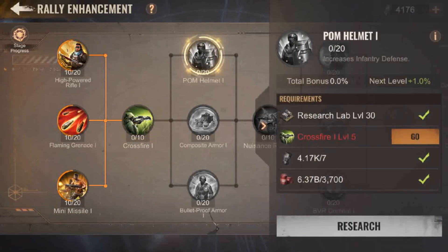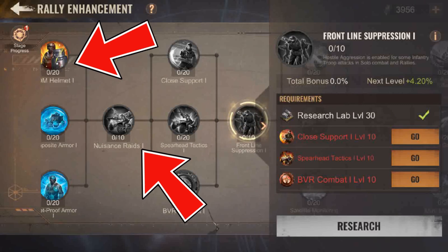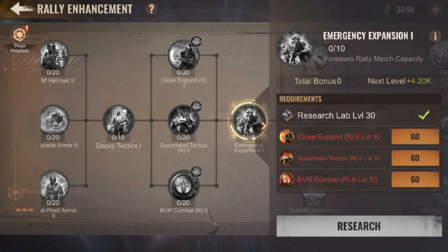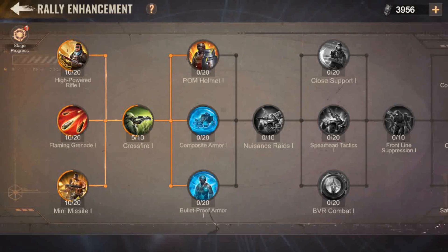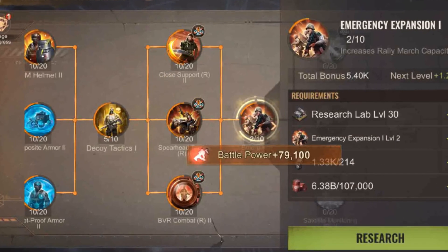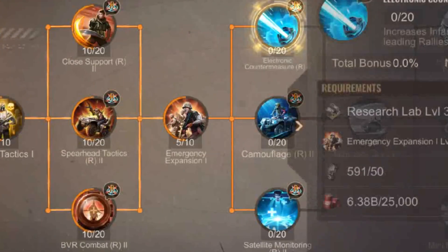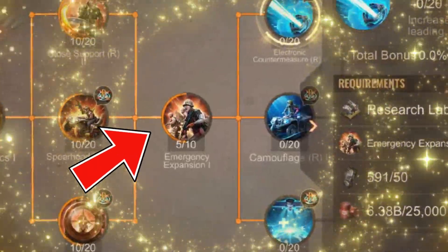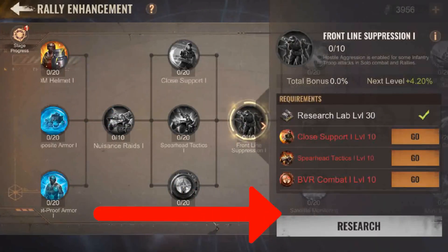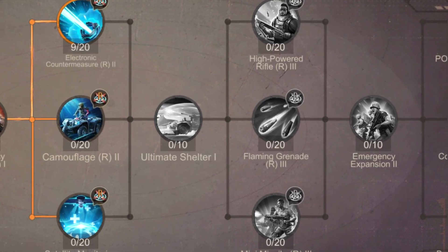Back to the rally enhancement research — it allows you to progress without needing to max the previous research tree nodes. This is the first time I've seen this opportunity in a long time. So when you look at this as a rally leader or a support rally leader, you have to ask yourself what is the most important upgrade path for you. For me, it is the rally march capacity. The march capacity is the golden ticket to gain advantage over your opponents. Do the minimum at all these research tree nodes and reach as fast as you can to Emergency Expansion 1 and Emergency Expansion 2, without trying to max all the other tree nodes prior to this.